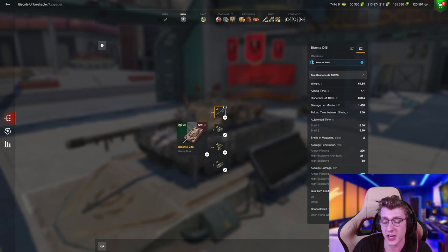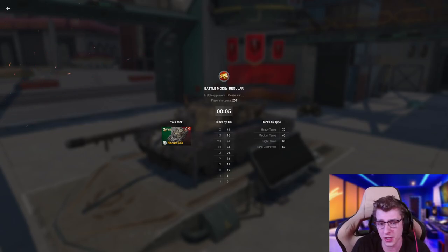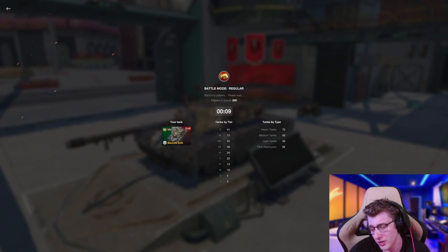You also have to add in the 2.5-second intra-clip, so it's more like 8.2 seconds — but still, that's a much faster clip. What happens is you use this tank as a single shot with your second shell, reloading every 8 seconds to deal 310 damage, essentially making you similar in damage per minute to a Tiger 2.